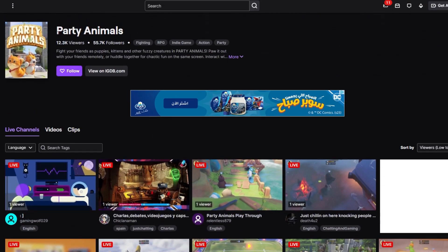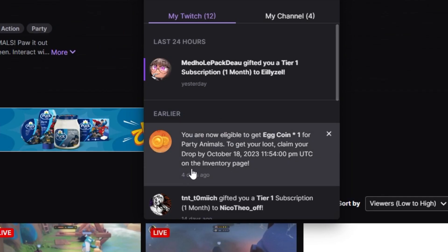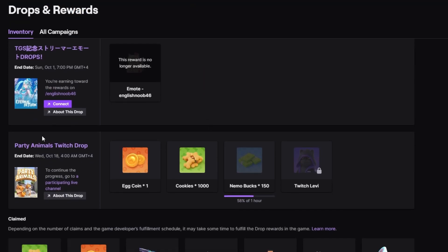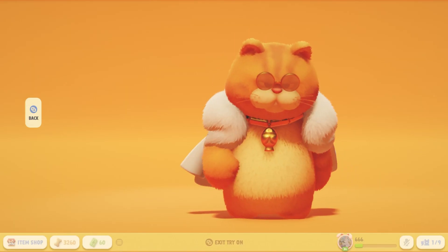Another obscure way of getting cookies is actually through Twitch. All you gotta do is click on any of these streams, watch them for an hour, and then you should be eligible for earning rewards. Click on this notification here, scroll down to where Party Animals are, and just connect your account and claim your rewards. For every hour you get a different reward — for this one I got an egg, 1,000 cookies, 150 Nemo Bucks, and the Twitch Levi Skin.